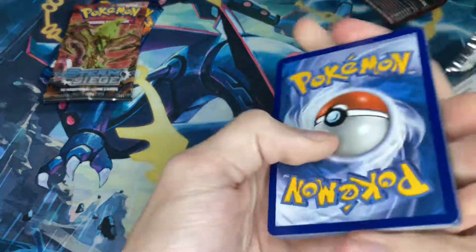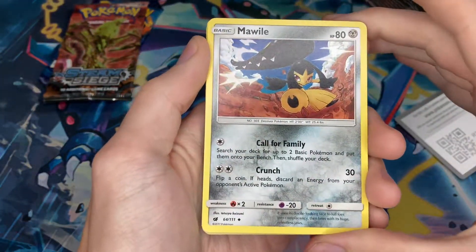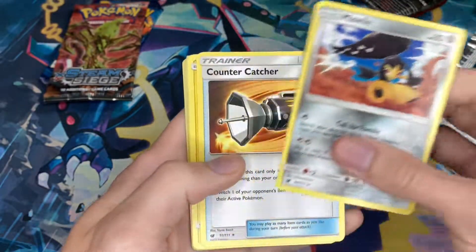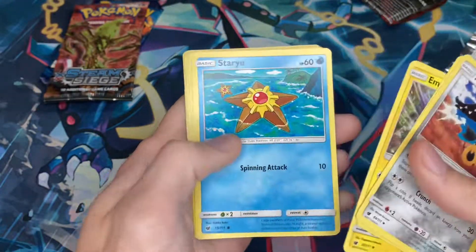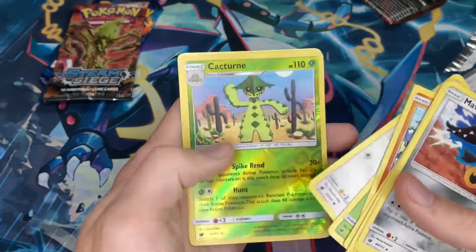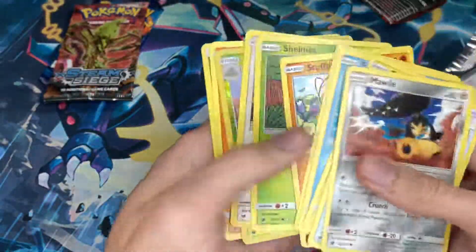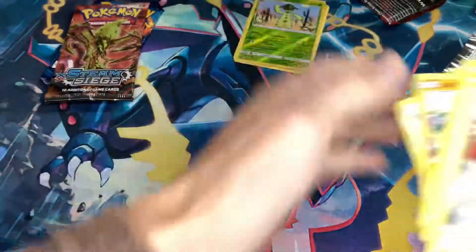Alright guys, we'll do the good old trick just in case. Let's see what we get guys. Honestly, I've never gotten even a holo from Evolutions, so to me it's extremely cursed. Cacturn and a Primate. Alright, Crimson Invasion — I can't say I'm surprised, giving us absolutely nothing.